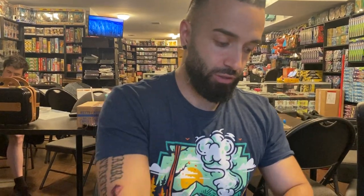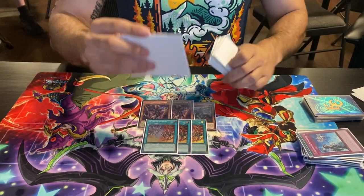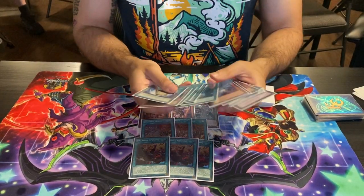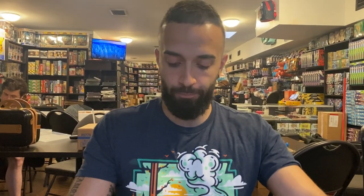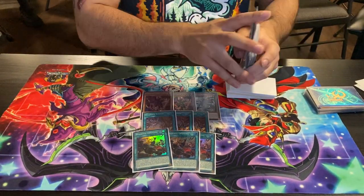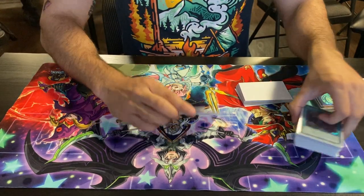Next is the Despia engine: double Albaz-Lure, one Fallen of Albaz, three Branded Opening, three Branded Fusion. The combination of all of these breaks boards incredibly easily — they're all crazy power spells that synergize very well together, forcing interruptions and doing lots of damage. Your opponent is going to Imperm one, you DD Crow another, and then you still have three copies left. You'll need quadruple hand traps to stop this at times — it's all gas.